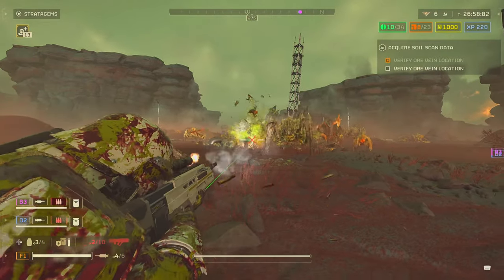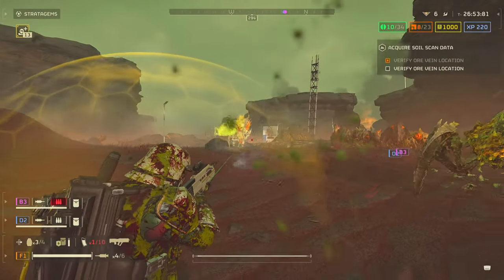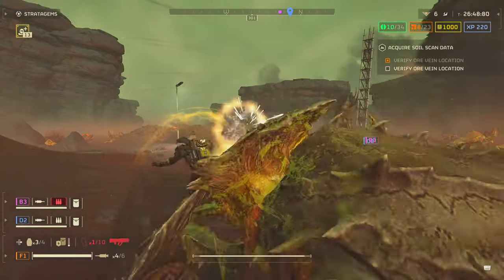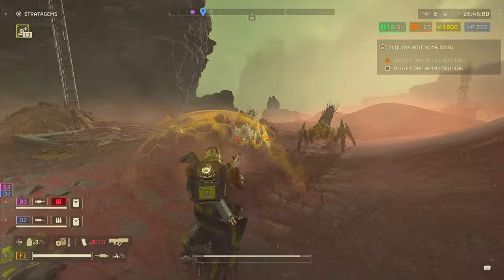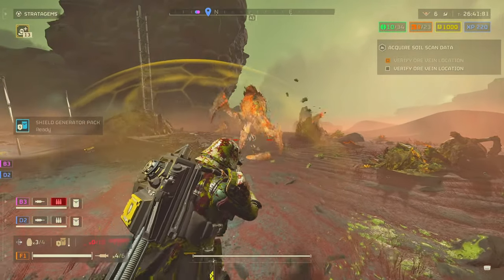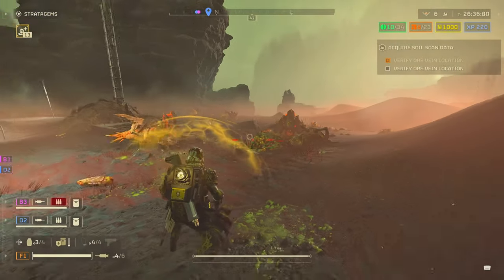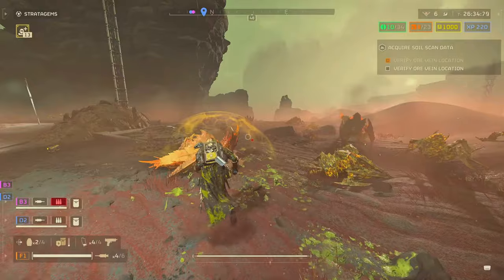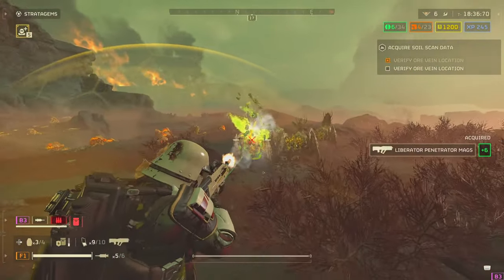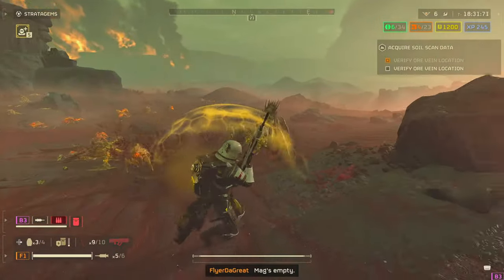You need something that hits a little harder, and the Penetrator is the gun you want if you're going to use an assault rifle. It's the best assault rifle in the whole game, hands down. It costs 40 medals in the Helldivers Mobilize Warbond. It only does 45 damage per shot, but those shots go through skulls, making it extremely deadly against both bugs and bots. If you have 40 medals, definitely pick this weapon up — it's a very good choice.